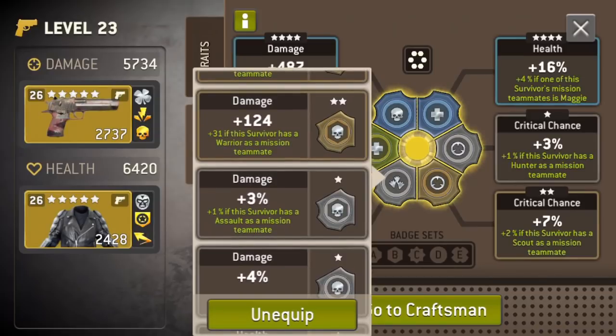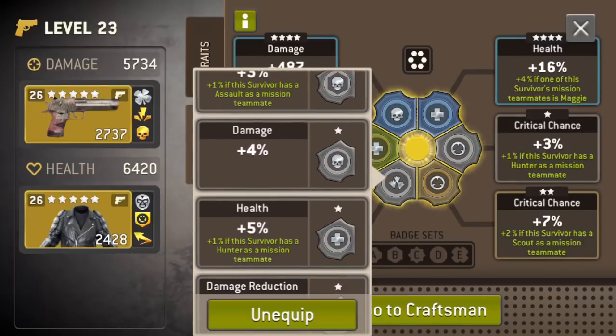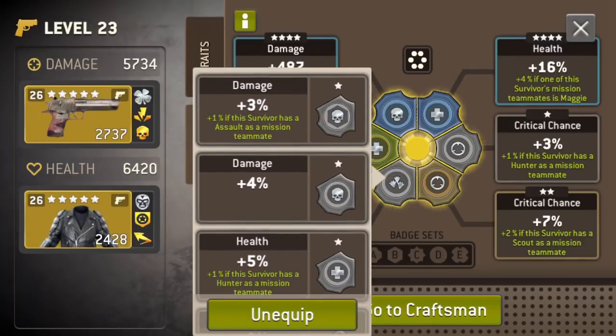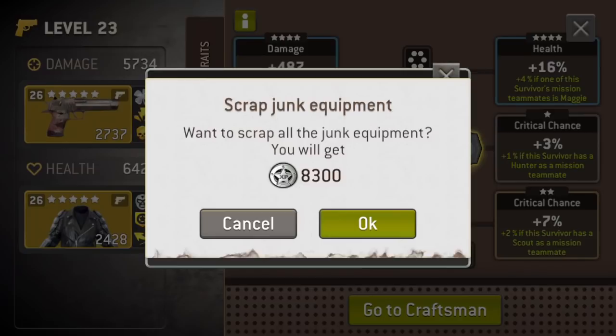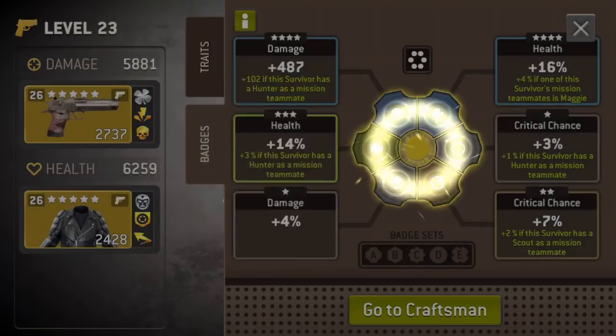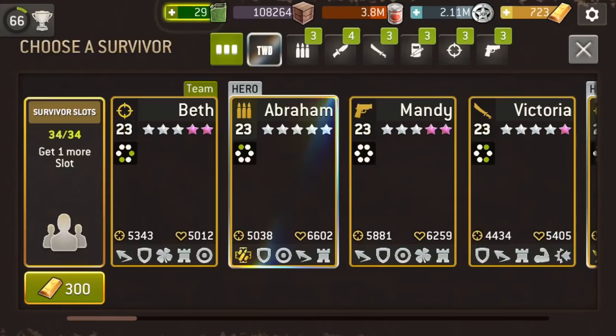We're looking for a circle badge with a Hunter, Assault, or Abraham buff. Here's one — five percent health but only plus one percentage. Oh right there, that is even better. We don't necessarily need health; I think we want to do more damage with her. So we'll put that on — do we want to replace the badge? We can either unequip it for 15 gold or scrap it. This one's okay, it's a level one, I don't really need it — let's scrap it. Oh, I get some XP, I will gladly take that. Now she does almost 5900 damage — that is some serious damage.